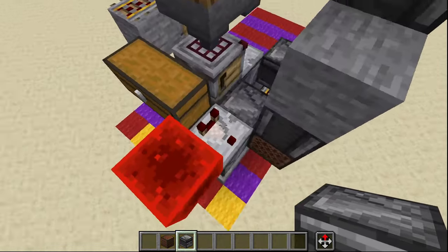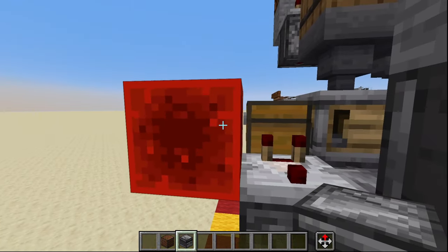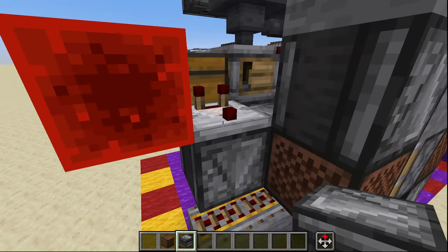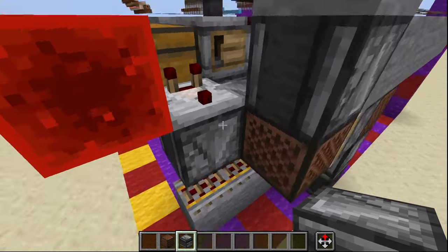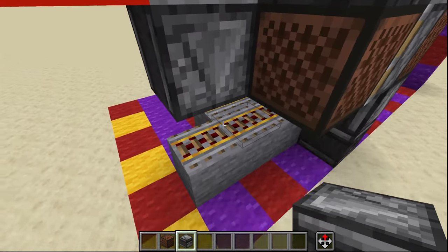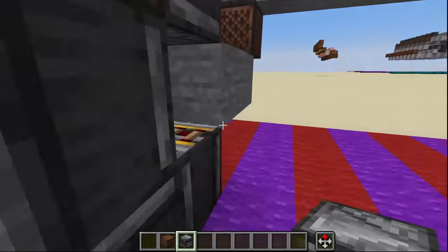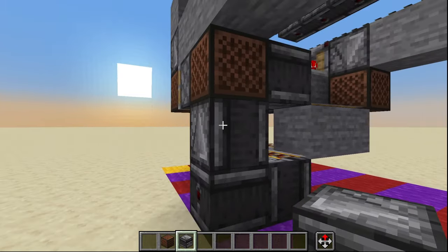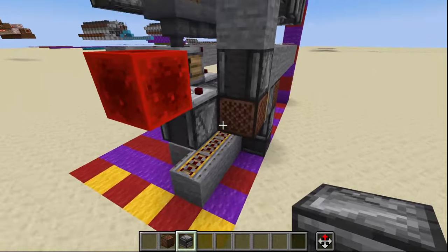At which point it will automatically shut off by sending a signal through this comparator, which we have blocked with the redstone block right here, meaning that it can't put out a signal until the chest behind it is full. Once it does so, the observer detects that and sends a signal down this rail.